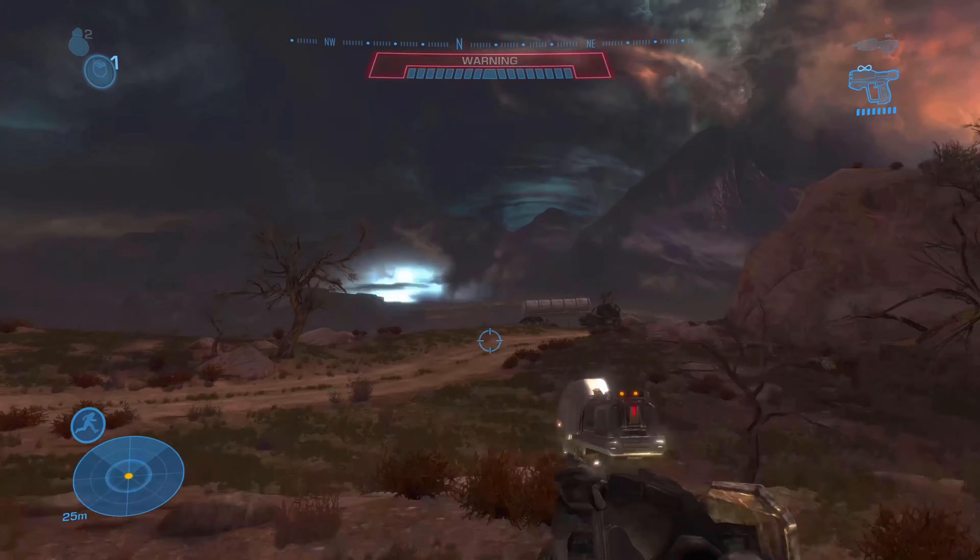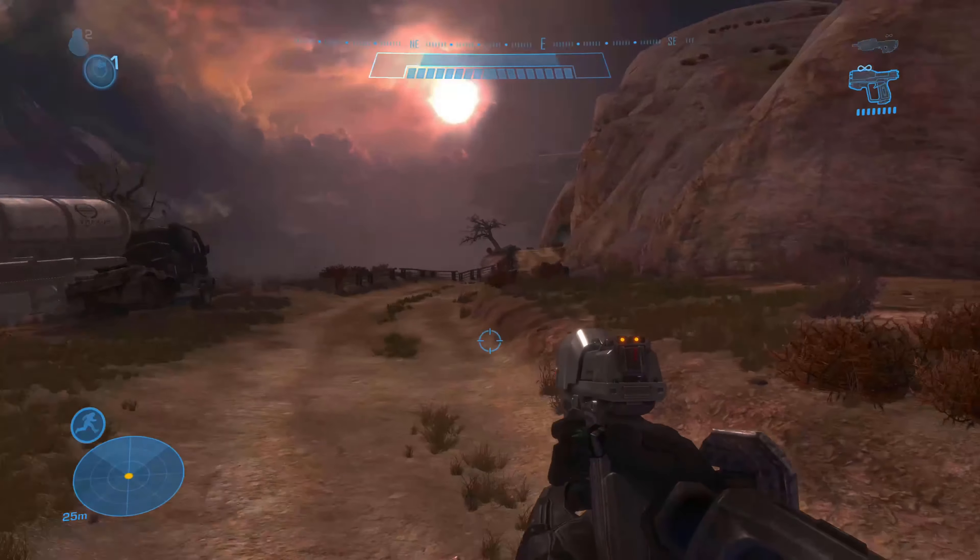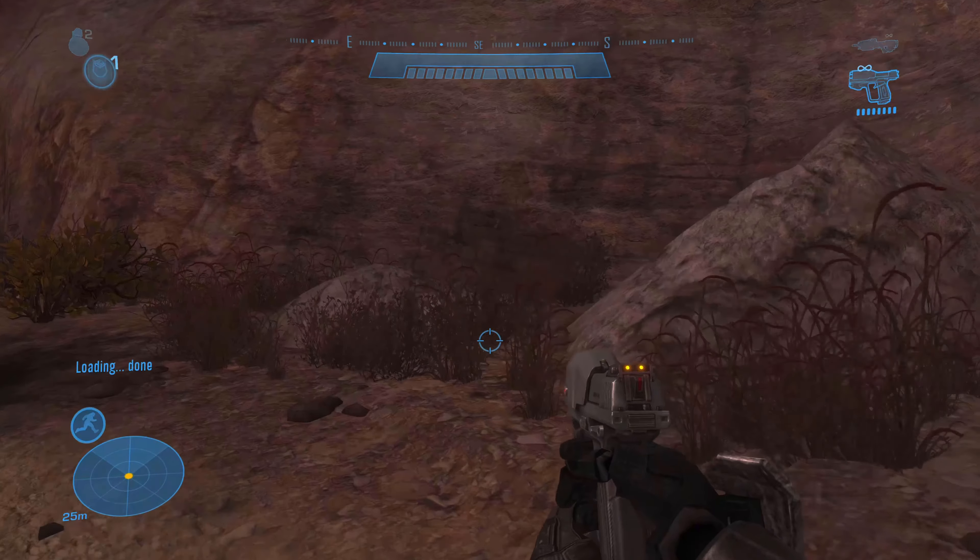Moving on to the Pillar of Autumn. Fire up the mission from the very beginning and make your way to the area where the scarab drops down. You'll find it shortly after that.